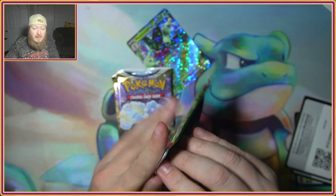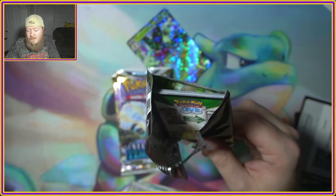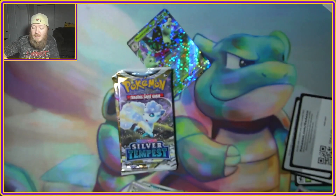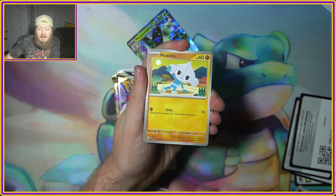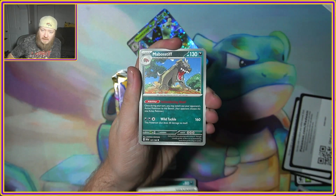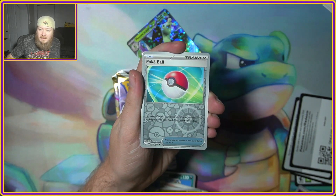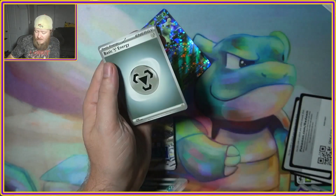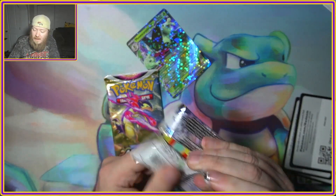So maybe that means we're gonna pull something from the Scarlet and Violet pack. I'm curious to know which one is your guys' favorite — are you a fan of Meowscarada, Sprigatito's final form, Skeledurge, or Quaquaval? Which one is your favorite of the three starter Pokémon? We got a Sandaconda, Poké Ball Reverse, and an Armarouge. So for the Scarlet and Violet era, we are not doing too good.